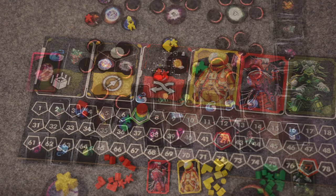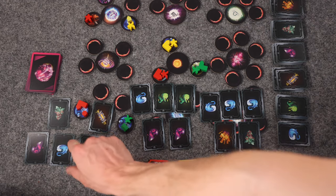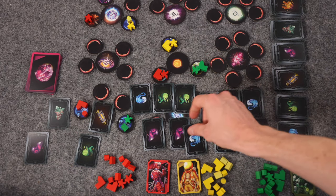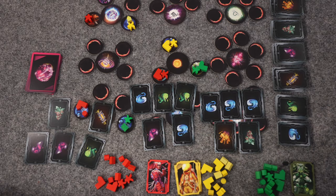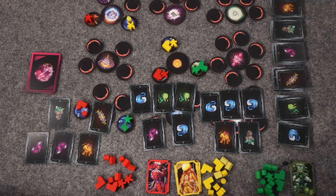When resolving the trade action, all players display their resource cards face up. The planner can propose a trade with any other player — trades can involve any number of resources, and if both players agree, the trade is immediately carried out. The planner can also trade with the bank: the first trade costs one card, the second trade costs two identical cards, a third costs three, and so on. Other players cannot trade between themselves or with the bank. When the planner is done trading, all players take their resource cards back into their hand.